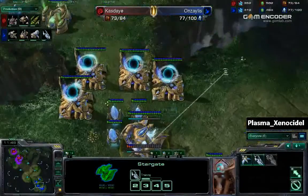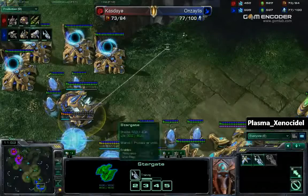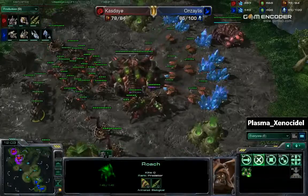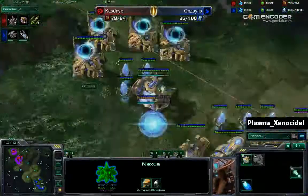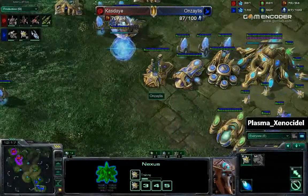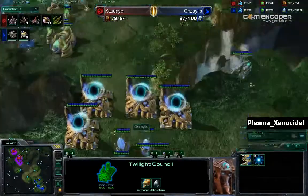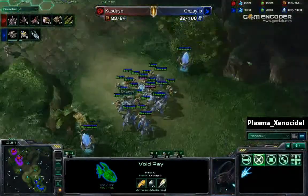Now a second stargate coming out. Going to be going for void rays. Void rays are going to be focusing down those roaches. And then zerglings — stalkers can also attack the roaches at the same time. More damage for Anzalus. Anzalus also needs to continue to make probes. He is macroing pretty well, except for the fact that he has 500 gas and hasn't researched Blink or Charge yet. His second stargate is almost complete. Nothing but one void ray on the field right now. Needs to continuously make probes.